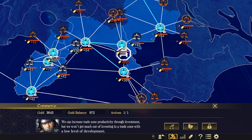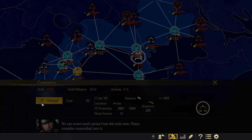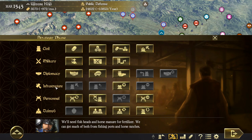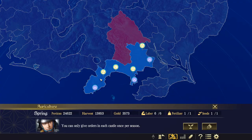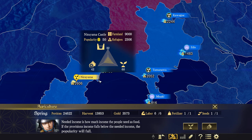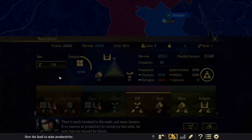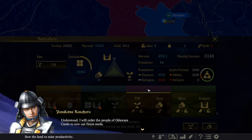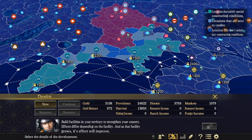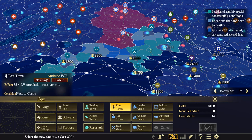Let's quickly deal with our economy. In the trade screen we have trade zones we can expand to or monopolize to get more money — I've found it very profitable to just expand everywhere you can. In the agriculture screen you can only act once every three months; I haven't fully figured it out so I just go with the AI's suggestions. In the development screen you have provinces in your territory where you can construct buildings, and the choice of buildings will actually affect your economy quite a lot.